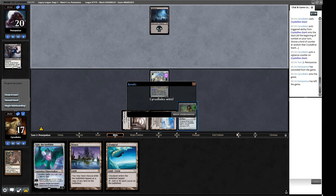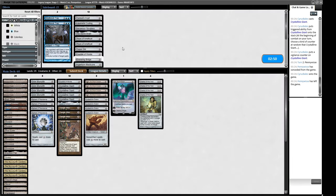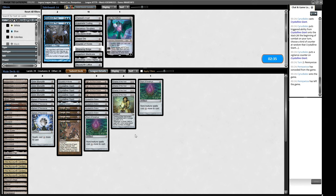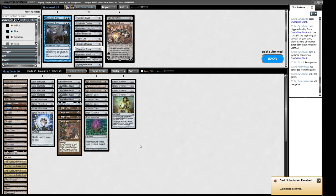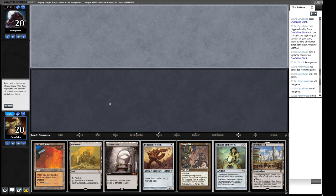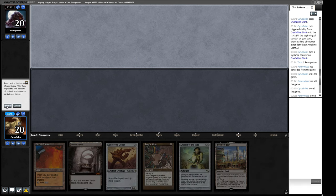We're probably looking at Reanimator so we could play Mindbreak Trap for explosive hands, but we'd rather prison them out. We could play Thorn of Amethyst as an additional taxing effect. For game two our hand is very slow — we mulligan. We find a hand with an Ancient Tomb and Inventor's Fair, and we can go Ancient Tomb into Inventor's Fair. We'll cast our Chalice and our opponent will cast Entomb in response.